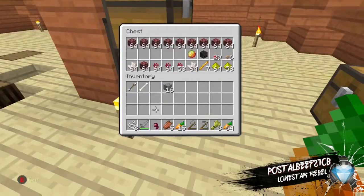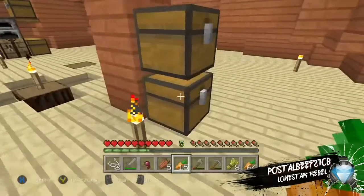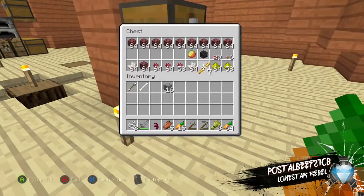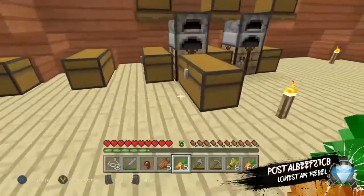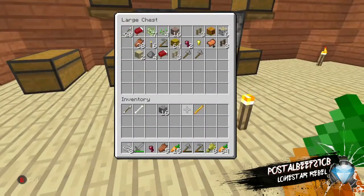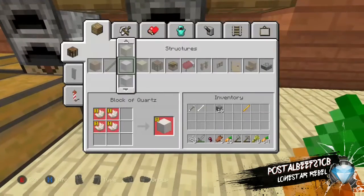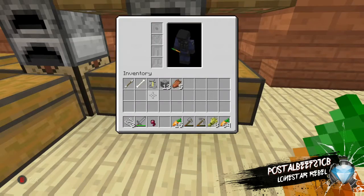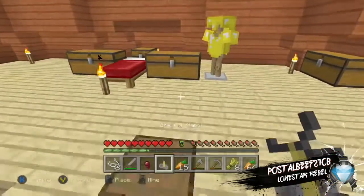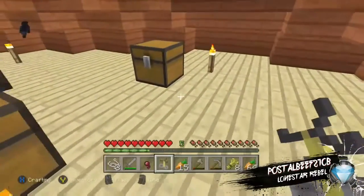We need to make a potion of weakness. I need this, and I have cobblestone on me already. I think that's it — let's go in here, craft that. Alright, I'm thinking this is for right over here.